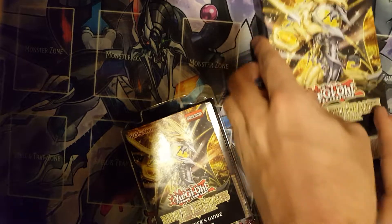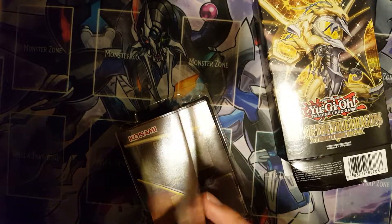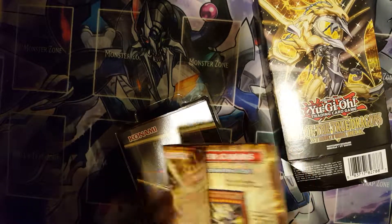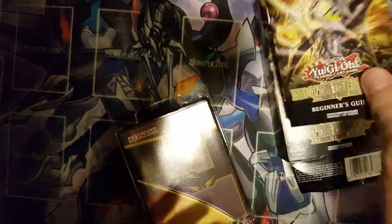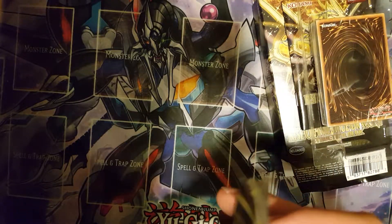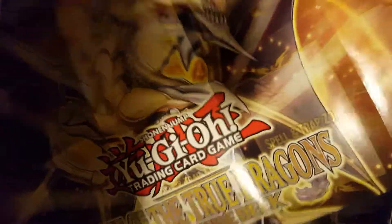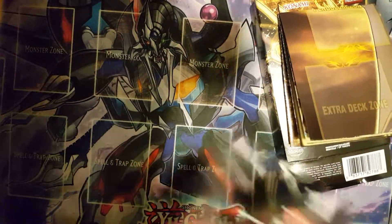Let's put this guy right here. There we go. So, beginner's guide — I love that. I don't know if they did this for the Monarch structure deck, or if they put their main guy on it, but I love it. Now I've got to see the playmat. I still actually have my original one from the original Felgrand deck. Beautiful. I'm not going to use the paper playmat, so I'm just going to open this. I'll probably find it hanging up on my wall.